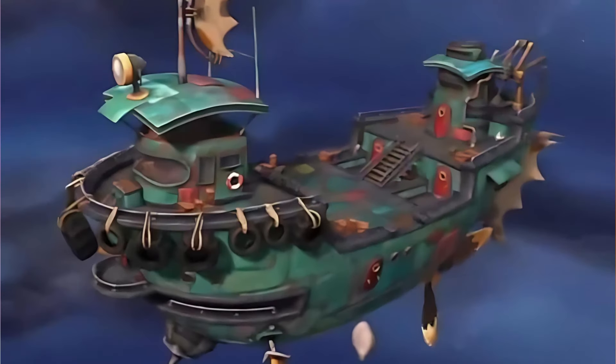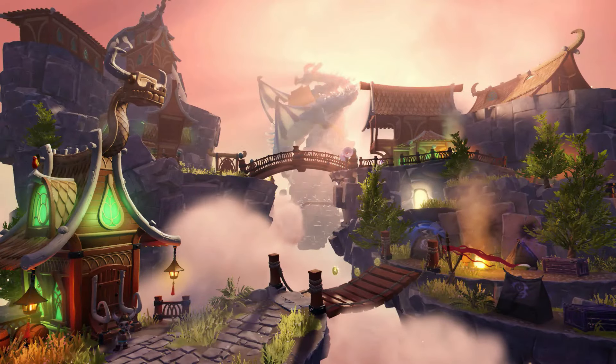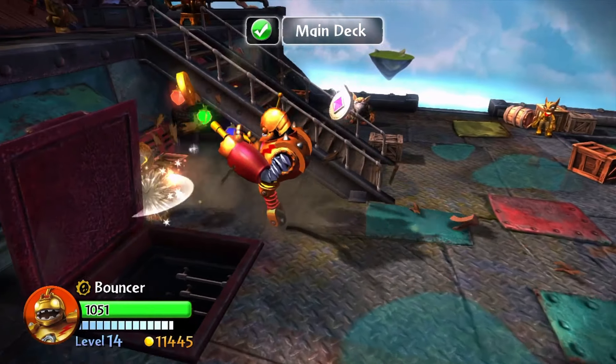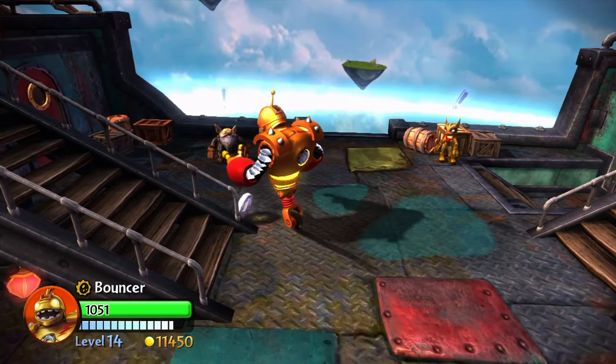Skylanders hub worlds are a big part of the games that really aren't talked about as much as they should be. As most of the focus goes to the gameplay, the characters, and the levels, hub worlds are always kind of pushed to the side. But honestly, I feel like they're really important to the game. They add a feeling of stability and familiarity throughout the game as it progresses, and they always feel like somewhere you can go back to in between levels to just feel comfortable while playing Skylanders.